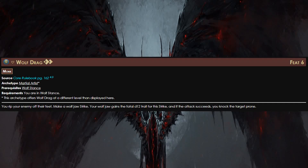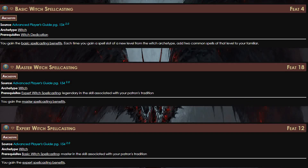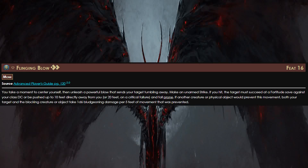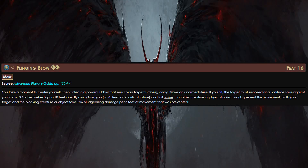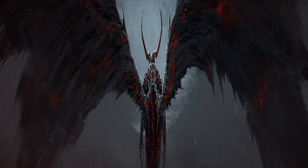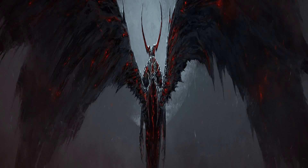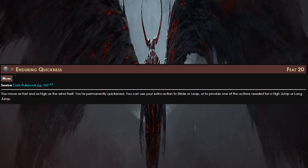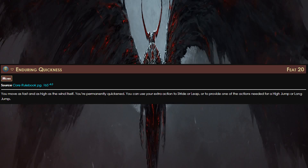We finally have room for Wolf Drag, making it even easier to trip a foe. For the next three free archetype feats, take Basic, Expert, and Master Witch Spell Casting for access to more Witch spells. Then it's time for Flinging Blow — if an enemy casts a wall spell like Wall of Force or Wall of Stone and there's an enemy nearby, we can use that wall against them and fly over it. Our last Ancestry feat is Relentless Wings, allowing us to fly all the time. At level 18, take Meditative Wellspring to recover focus points even quicker, and at level 20, take Enduring Quickness for an extra action usable to Stride, Leap, or contribute to a high or long jump.